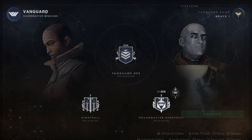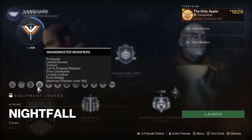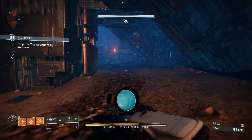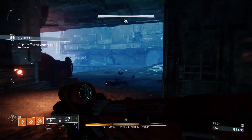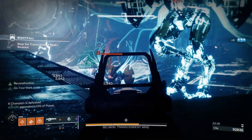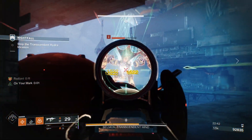There is also the Grandmaster Nightfall, which is pretty much like the Master Nightfall except you're capped at 1815 instead, and the enemy power level is 1840 — so 25 levels of difference. Grandmaster modifiers are no joke because there is something called Extinguish. If your entire fire team falls in a lightless area, you are kicked back to orbit and have to restart from the beginning. On top of that, there is normally double the champions compared to Master.